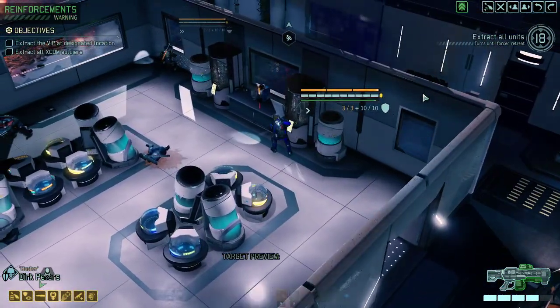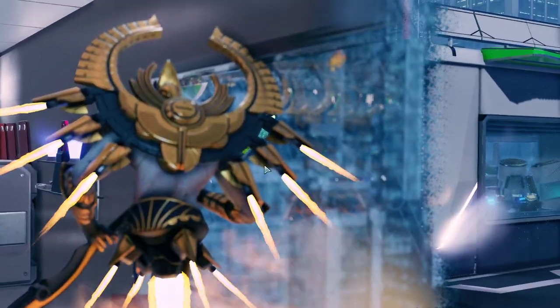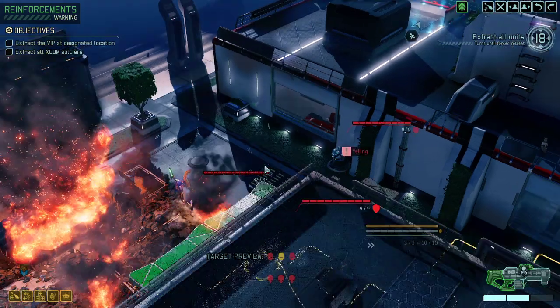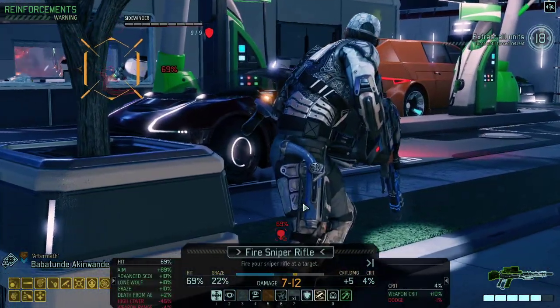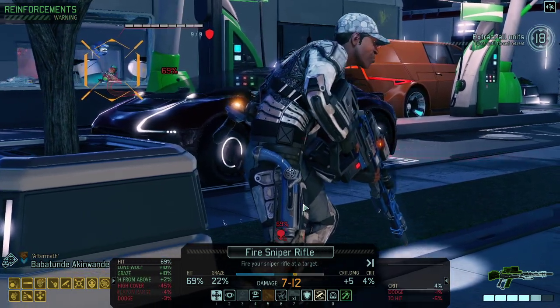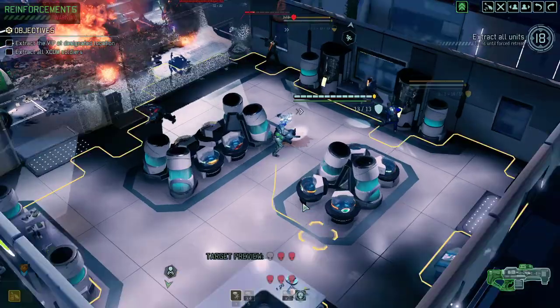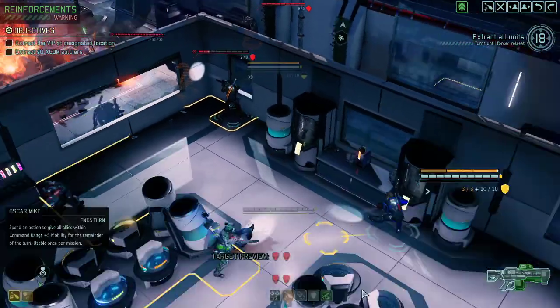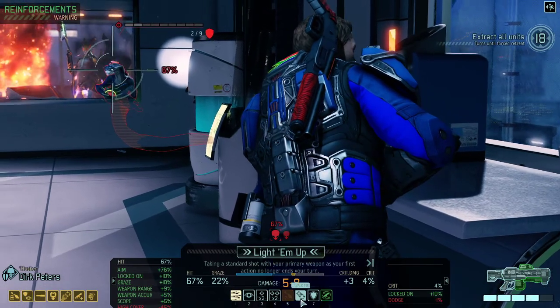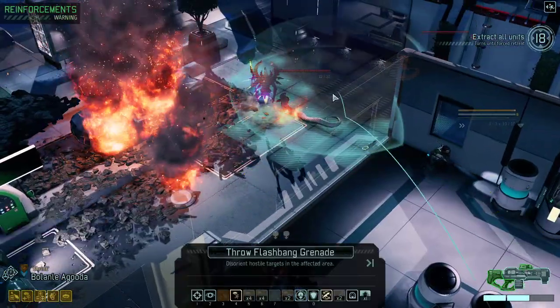Moving in. No enemy contact whatsoever. Kill the pack of four — pretty solid engagement overall. Let's still try to kill the Viper. We could use a flashbang. Let's kill the sidewinder. We're hunkering down here. Can't flashbang both of them.